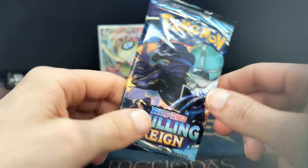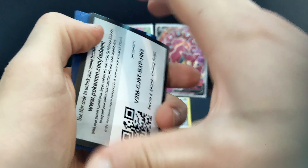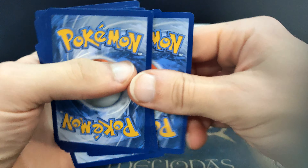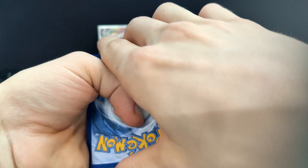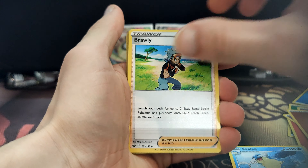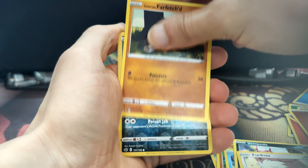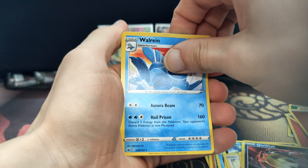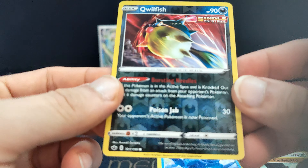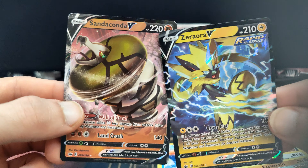Last pack for this — goddammit, the last 10 packs just cursed me. One, two, three to the front. Final one — we have Liligant, Klara, Clara, Sealio, Brawly, Crabrawler, Skeel, Farfetch'd, Qwilfish — that's it. Shit, I didn't see the reverse because it's black. We got two cards, two normal ones — that's it.